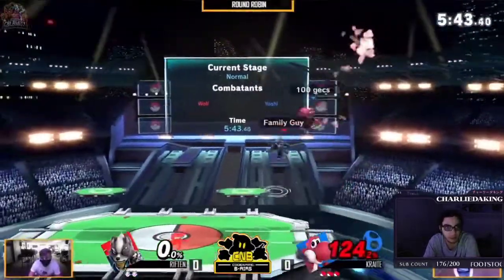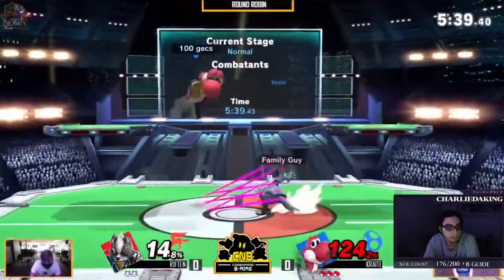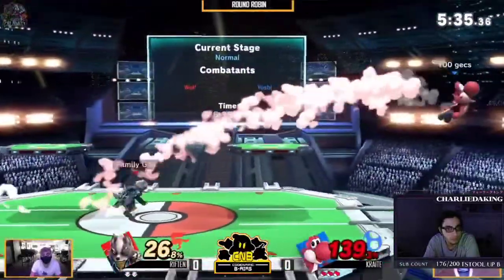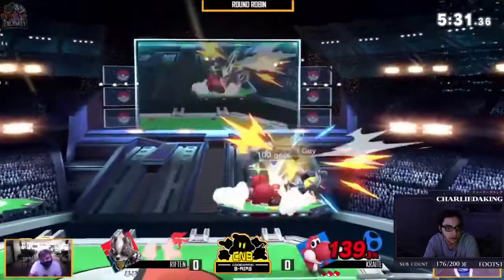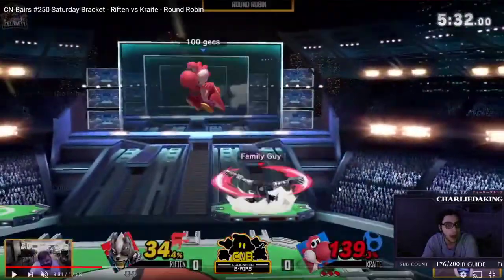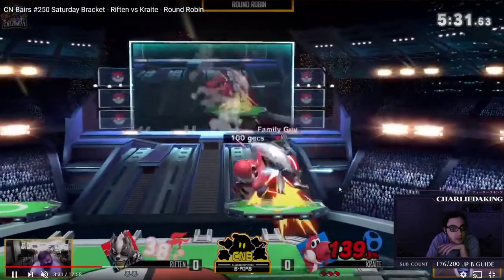You can parry that, but I wouldn't recommend it — spot-dodging is a lot easier. Caught by the egg. Instead of immediately up-smashing, you can react to him drifting upward and do jump out of shield back-air or jump out of shield up-air — a little more difficult. I don't blame you for the up-smash because it does suck people in, but he spaced it well.